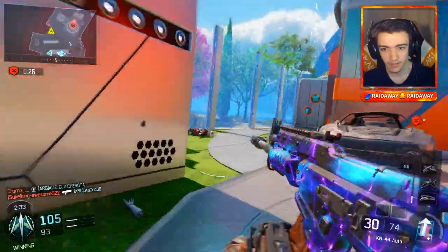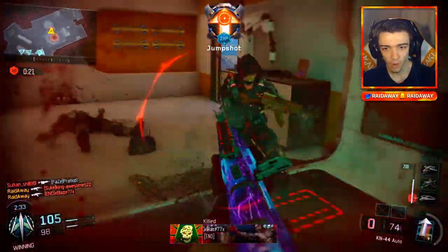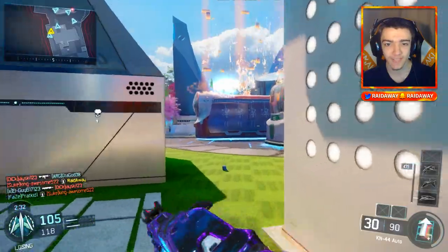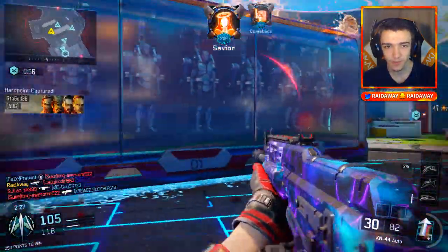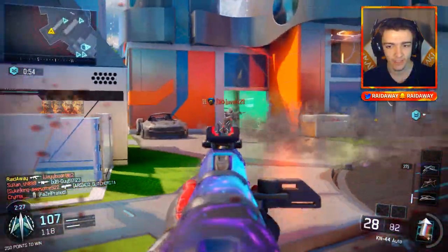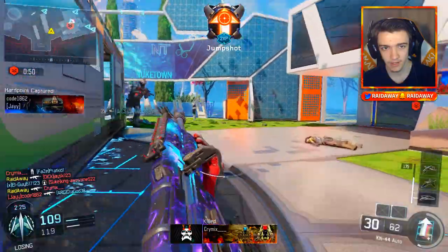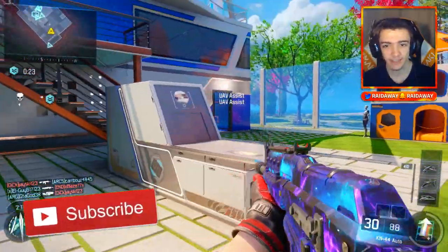A hellstorm. There's a guy around this corner — got him. I still have time to get on a streak here. I really, really want to get the Wraith. We got him. We have 46 kills right now, we're doing really well, but I just can't get on a streak. And I'm lagging too.